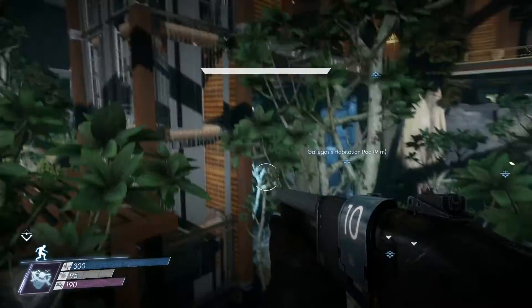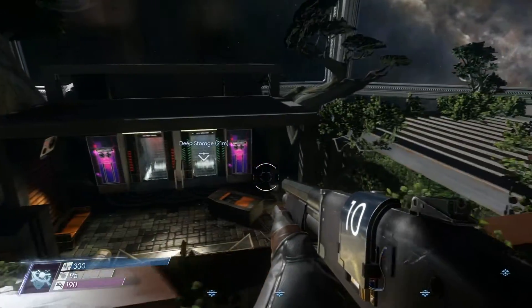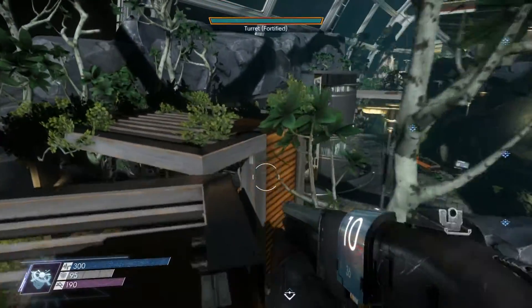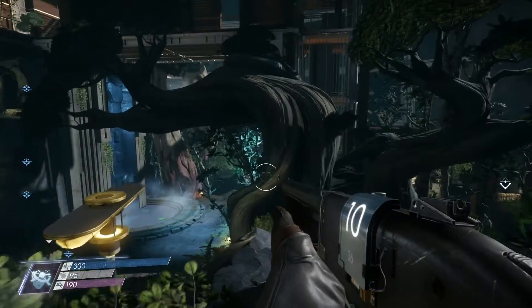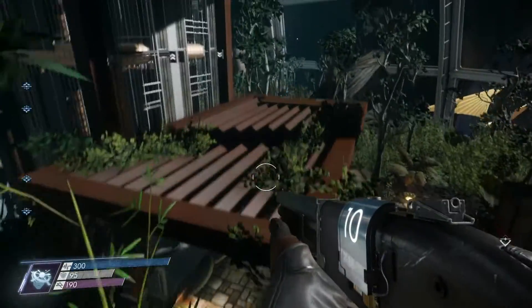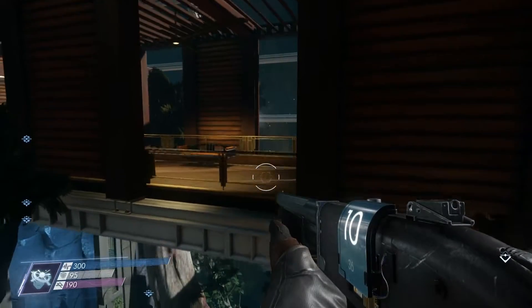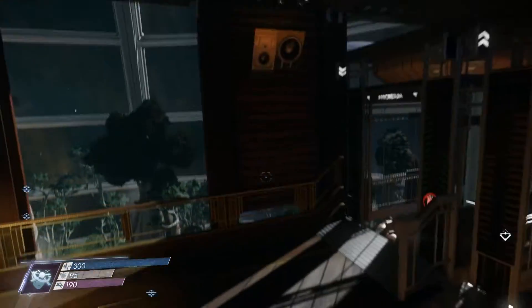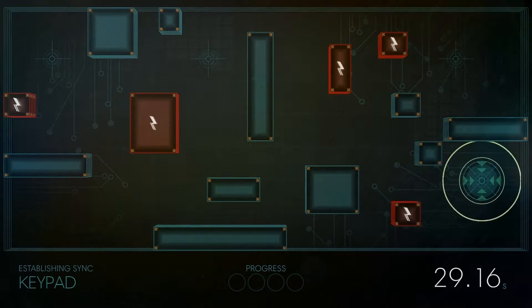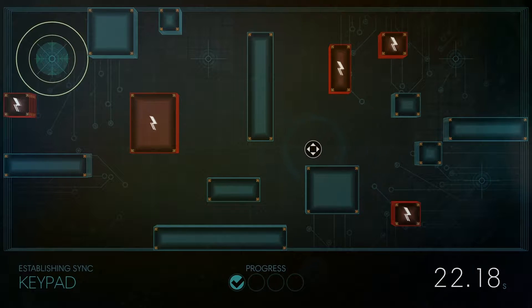You can really get pretty high up just by using the giant branches and twisty trees. The elevator up to Alex's office is offline, but you don't have to let that stop you — you don't even have to hack the keypad that would turn on the lift. You can just climb a tree and get up here. But I'm going to hack this anyway, just so I don't have to go through the trouble of climbing a tree to get back up here later.